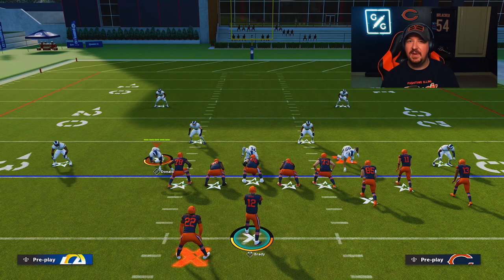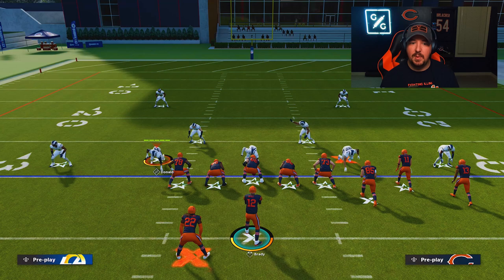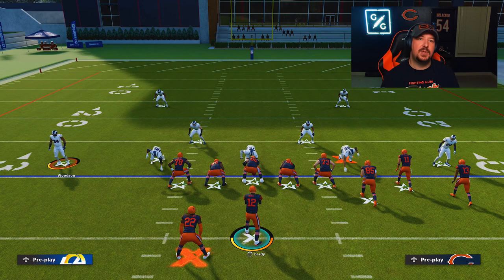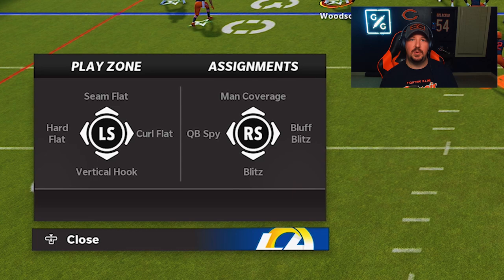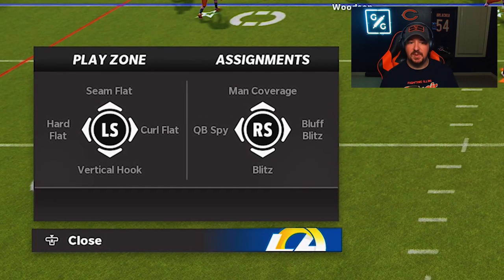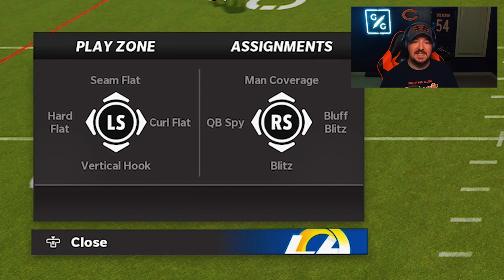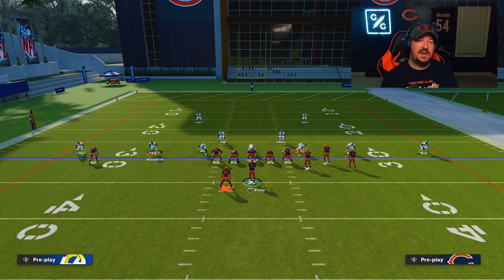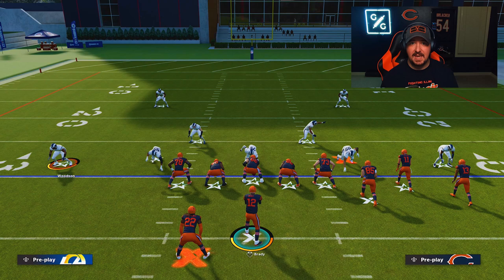However, there is a mechanic in this game that you can utilize on specific players — namely your slot corners and outside linebackers — and that mechanic is the bluff blitz. To bluff blitz a player, you pull up an individual assignment for your player. For Charles Woods here, I hit A on Xbox or X on PlayStation, and if you flick the right stick to the right, this is the bluff blitz.